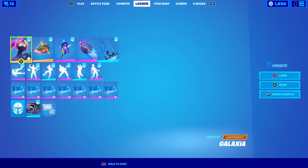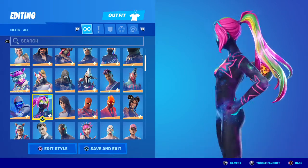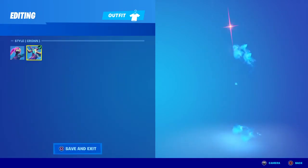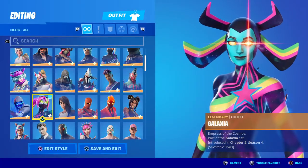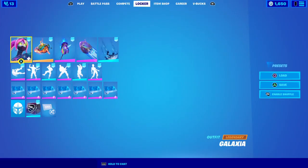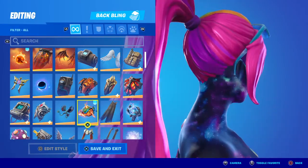So this is the Galaxia skin — I'm going to show this off first for the crew membership. Galaxia has two styles: you have this style with the mask on, and then you have the crown style.